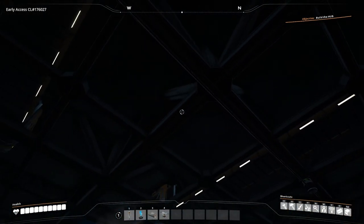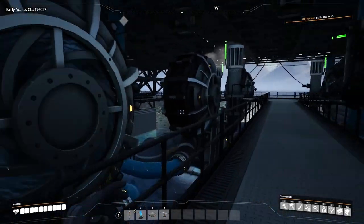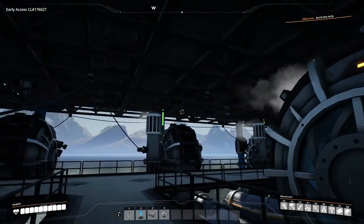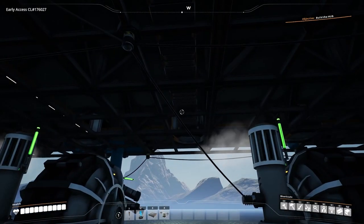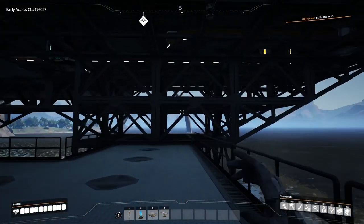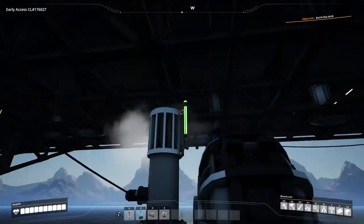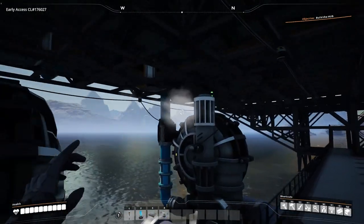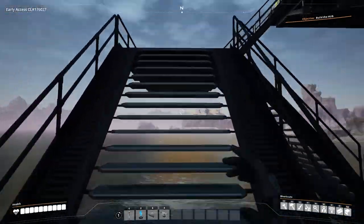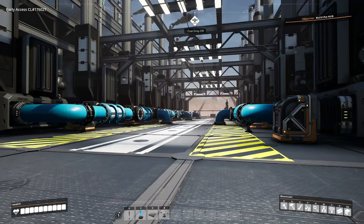Up above we're using modular frame foundations a lot in this build, and we're putting conveyors and piping inside them. You can especially see this in the middle where we have pipe running through the center but also conveyor — that's actually where some of the coal is being transported on a Mark 4 belt. You can also see the drone port overhanging there, and all the routing of piping and conveyor inside these frames looks great.